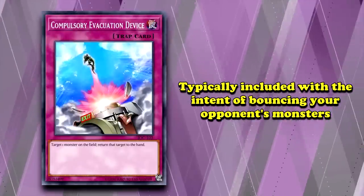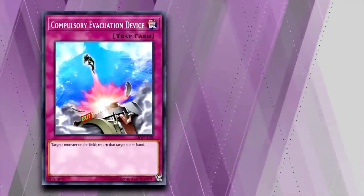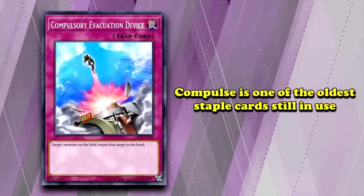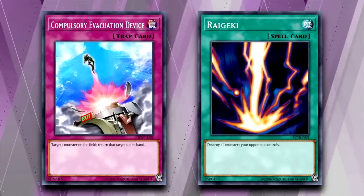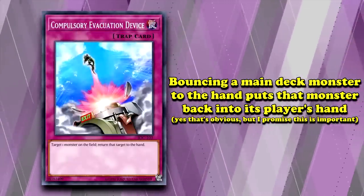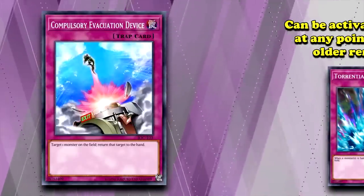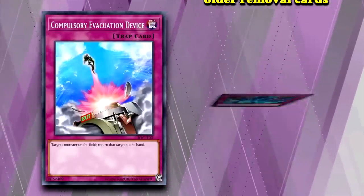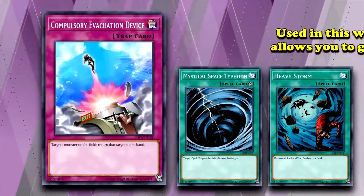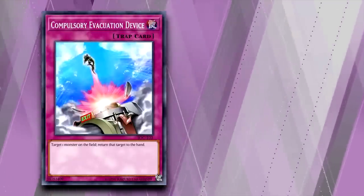But since it's a trap card, it's usually only included in decks for the purpose of bouncing your opponent's monsters. Compulsory Evacuation Device, often shortened to Compulse, is one of the oldest staple removal traps in the game. Back in the early years of Yu-Gi-Oh, bouncing wasn't considered quite as good as cards that destroy your opponent's monsters, like Sakuretsu Armor or Bottomless Trap Hole, as bouncing a main deck monster back to your opponent's hand is technically a minus-1 in card advantage compared to those other cards. Still, it would see some play as it could be chained at any point so long as there was a monster on the field, letting it dodge cards like Mystical Space Typhoon or Heavy Storm, unlike more conditional removal traps. This would allow it to go at least card neutral while gaining a bit of tempo.